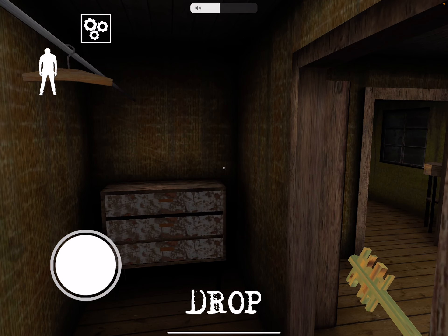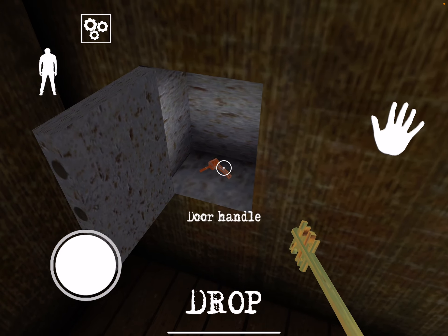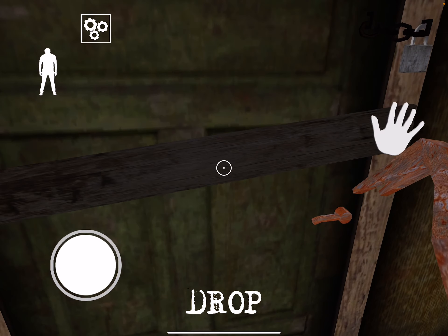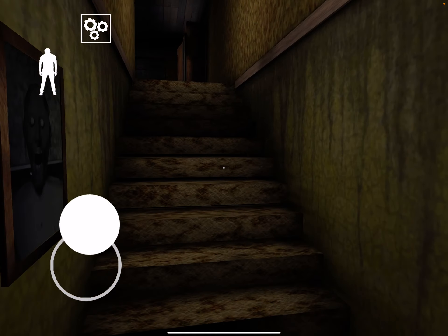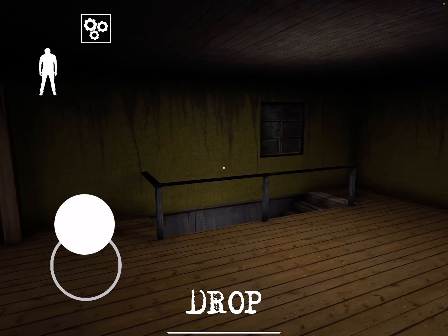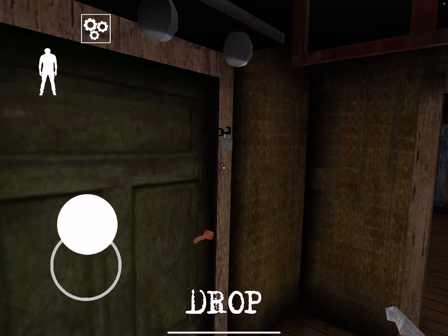Welcome back to the channel! Today we're playing Granny Chapter 2, and we're going to try against Grandpa. We just have to use the padlock key and then we're done. Next we're gonna play with both of them — and we know how we can actually beat it. Here we go, we did it!